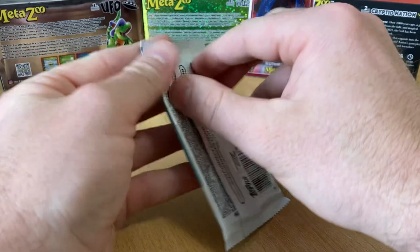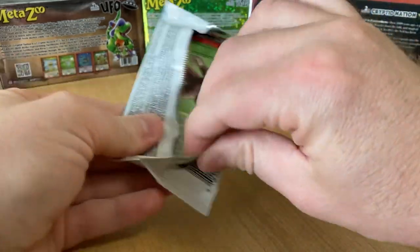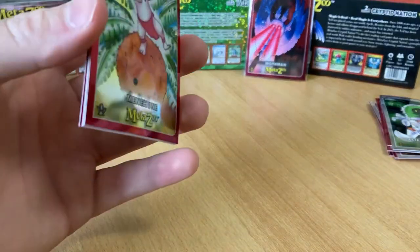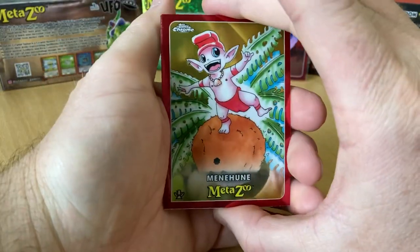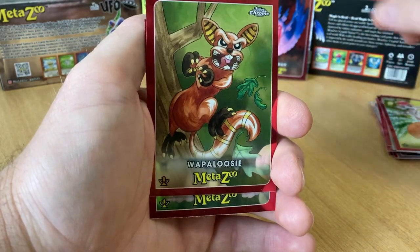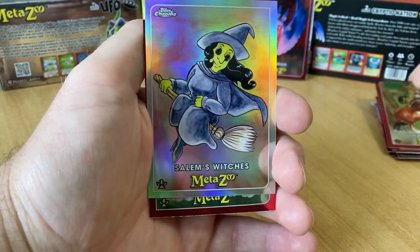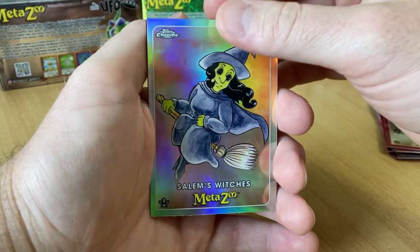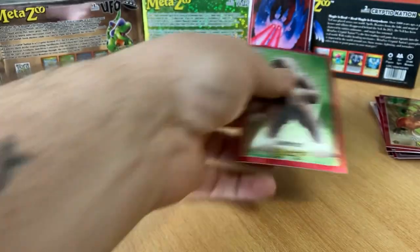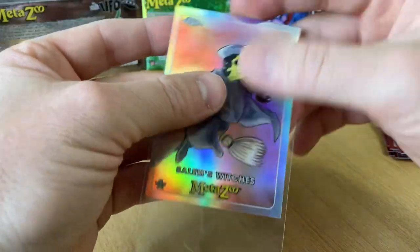So out of 8 packs that I opened out of 2 Target Blaster Boxes — not Hobby Boxes but Blasters — I got one serial numbered card out of 99, and one card that I think is called a Capture Card, or something like that. But it's like a hit. These are nice, they just look so nice. Refractor of Salem's Witches — that is so cool. And a Bigfoot, very nice. But you can see that edging would be absolutely decimated at a grading service. So grade wisely, my friends.